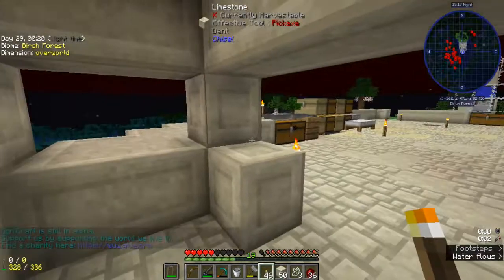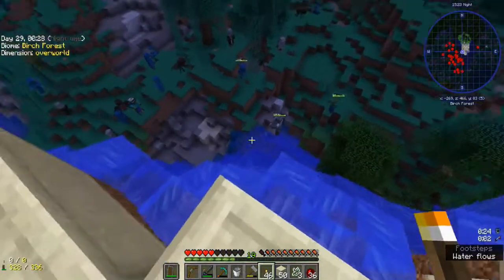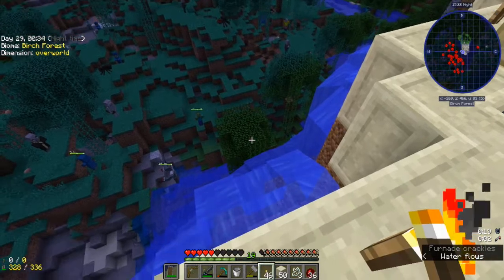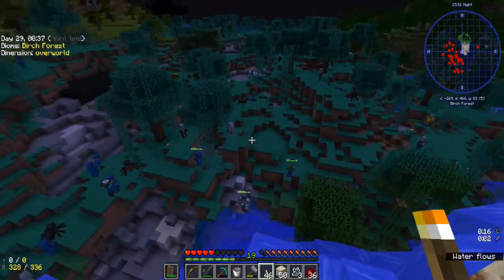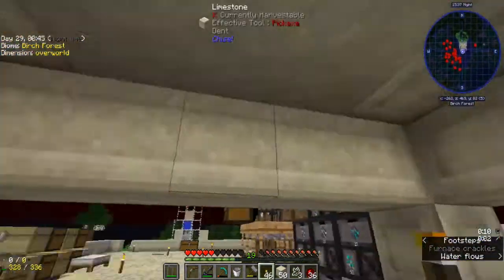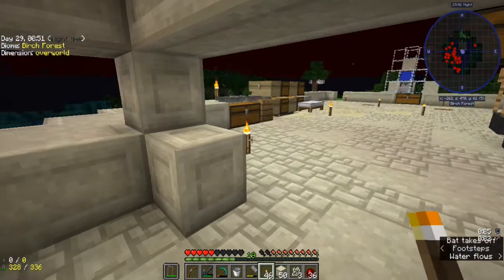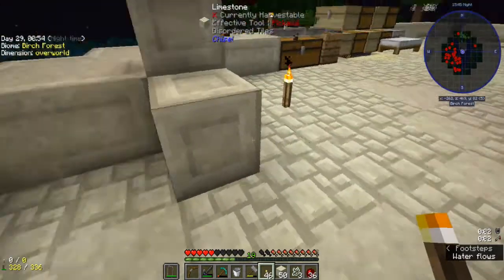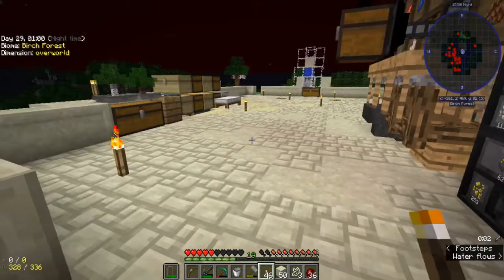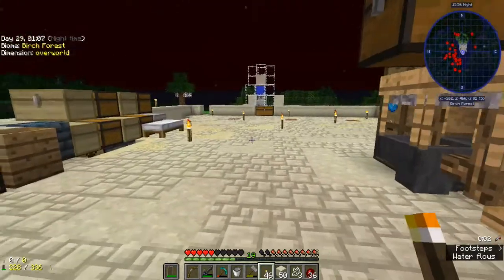I accidentally looked at an enderman down there while I was watching the mobs and checking if the water trick was working. He teleported up here, started breaking blocks, and almost killed me — I almost deaded. The stuff is still blowing up; he just broke through and dropped blocks everywhere.